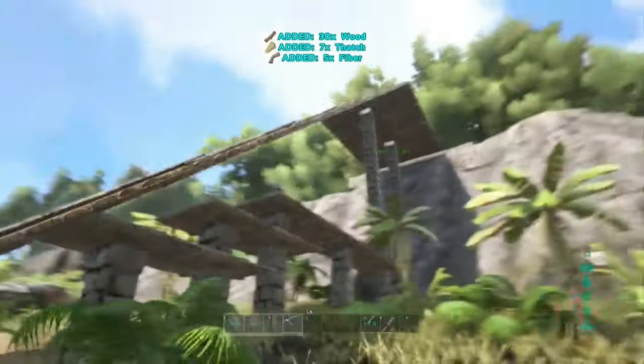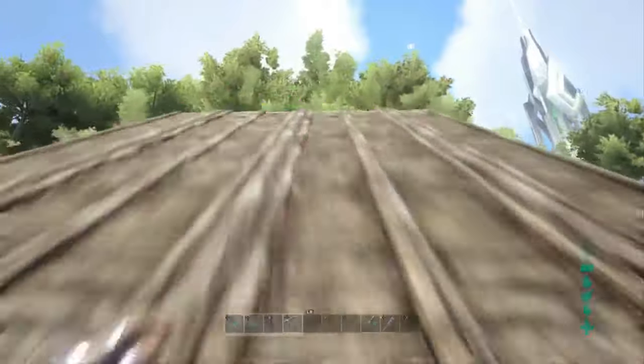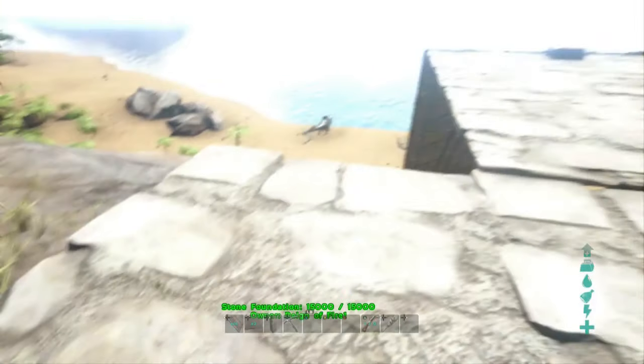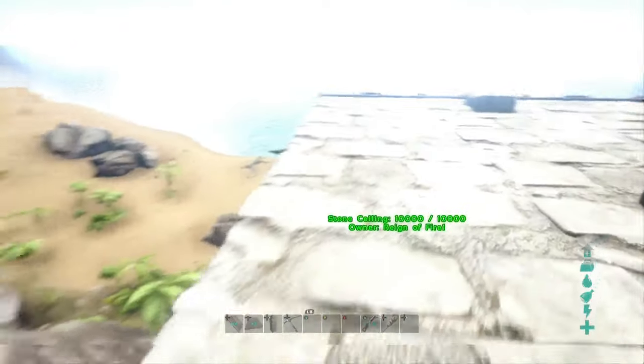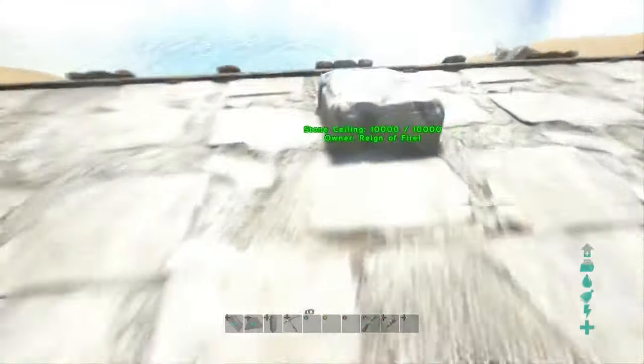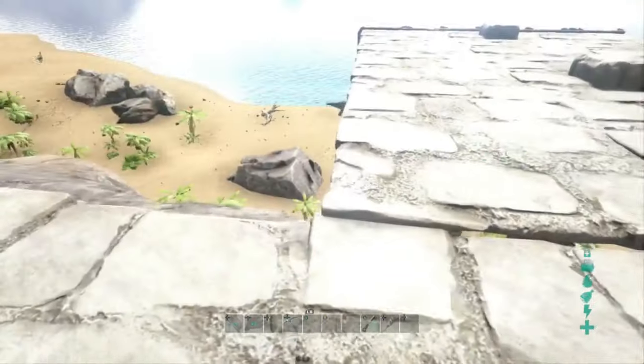And there you have it — a nice, flawless ramp. So just remember, the most important thing is to go out far enough until you can touch the ground at the bottom with the pillars.